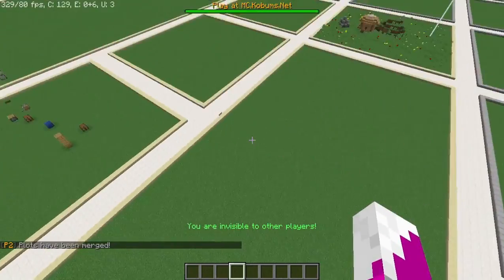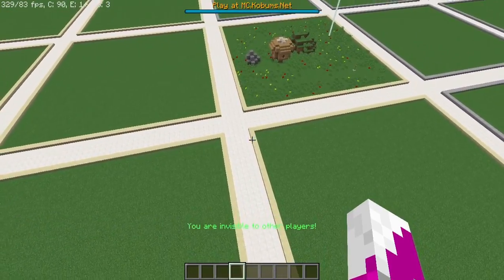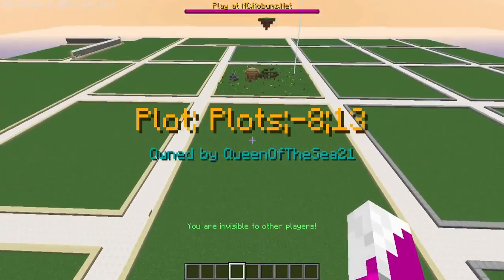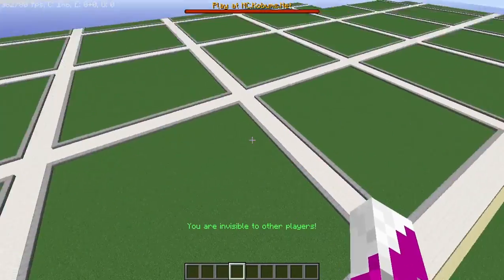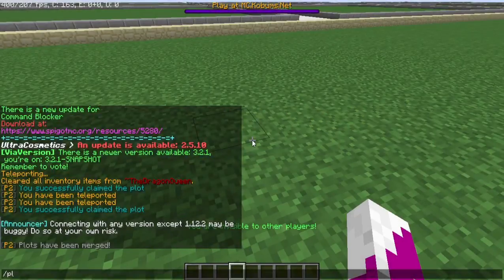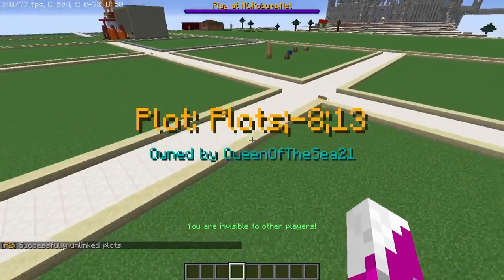Now, the plot sizes go up by two after every rank up. So default players, this is all you're going to get — those with no ranks whatsoever are going to get a maximum of two plots. Iron will get four, gold will get six, and so on and so forth. To unmerge the two plots, it's just plot unlink to unlink them.